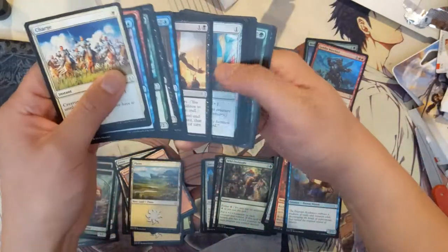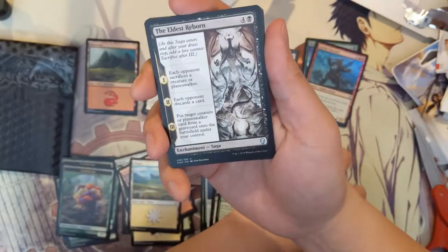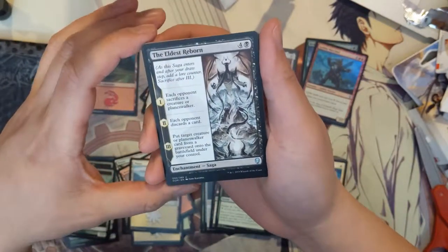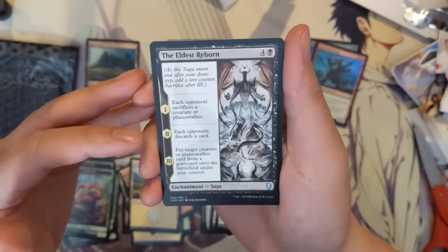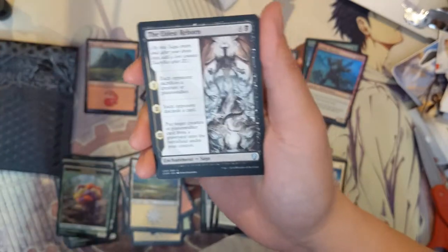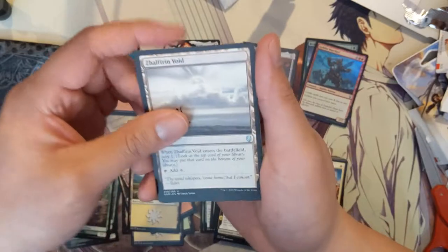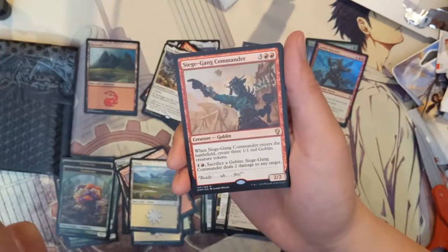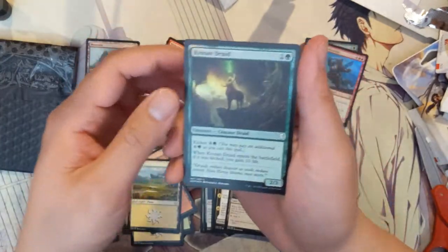Last pack, then we got one more piece of mail. We got Eldest Reborn — this card is actually pretty cool for a control build. It does cost five so it's not the best, but each opponent sacrifices a creature or planeswalker first, then each opponent discards a card, and finally you put a target creature or planeswalker card from a graveyard onto the battlefield. Imagine your opponent has a very strong planeswalker — you slam this down and in a couple of turns you get it. We also got Siege-Gang Commander and another foil — Frozen Druid.